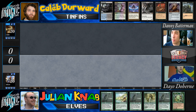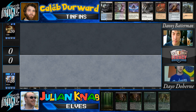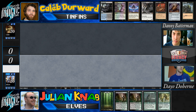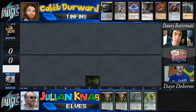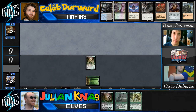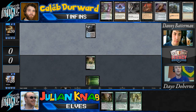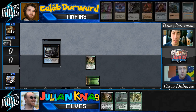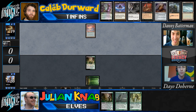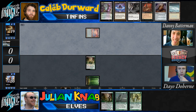Julian's Elves deck is kind of hard to classify. You can call it a combo deck because you have the traditional Glimpse of Nature, Heritage Druid, Nettle Sentinel kill — the one Luis Scott-Vargas played at Pro Tour 2008 — but it can also go very over the top just grinding out with Wirewood Symbiotes and Elvish Visionaries and play a very long fair game if it needs to. Why don't we just call it a tribal deck? Tribal deck is good. Meanwhile, the action's underway.